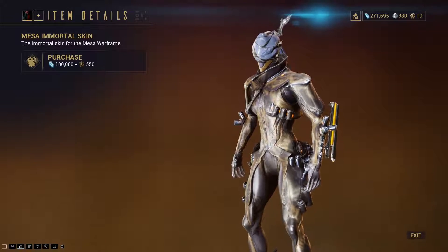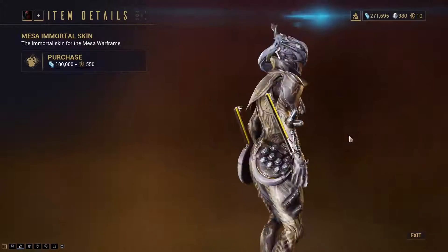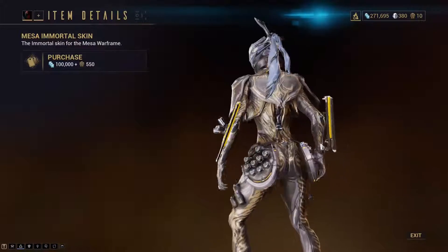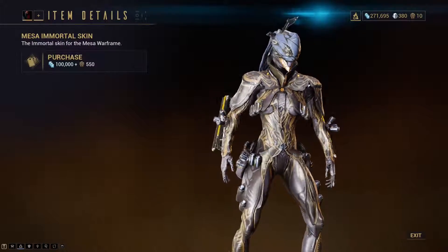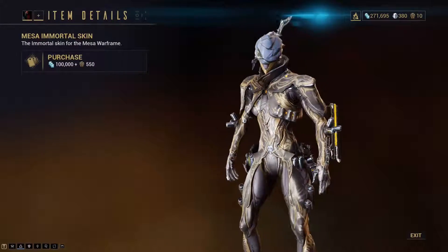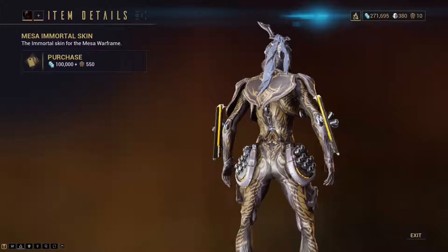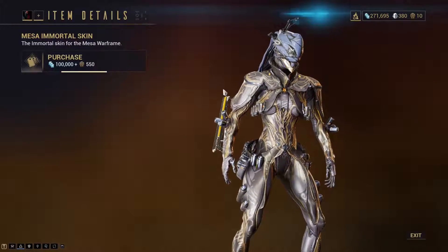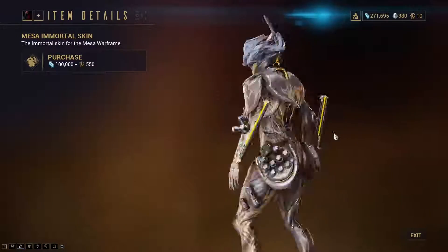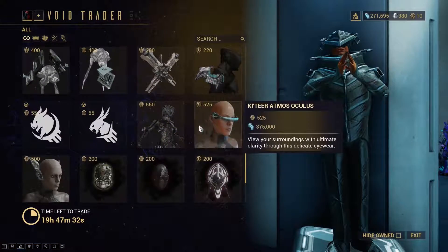Then the Mesa Immortal skin. It's a nice skin. I'm not getting it because I have the Deluxe skin, but if you don't have any skin for Mesa you can buy this skin without spending Platinum. I do like the Immortal skins because they have a pretty good color scheme. They don't look that special with default colors, but if you change them they look a lot better.